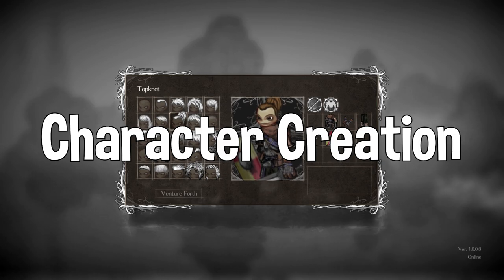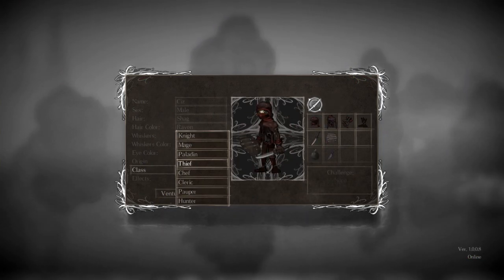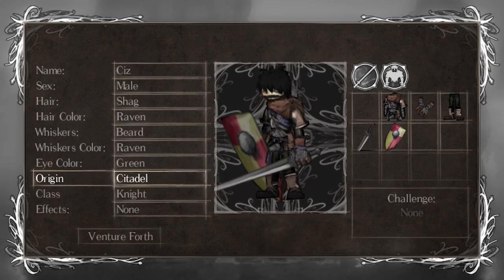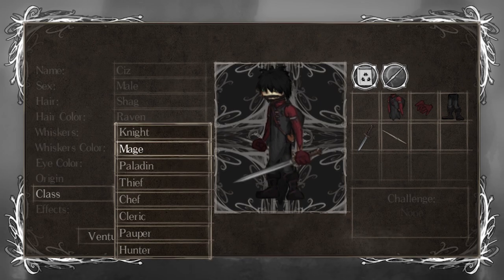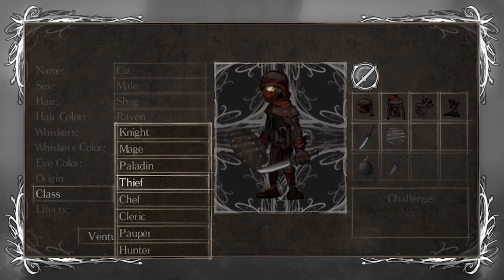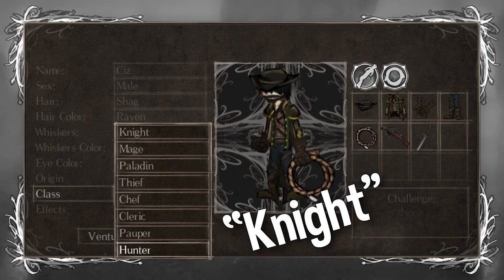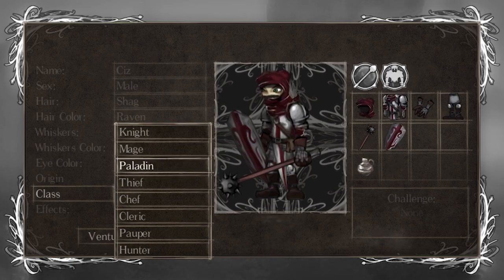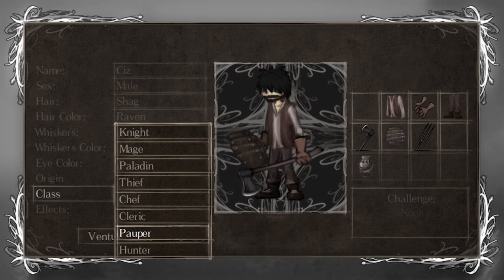Let's start with character creation. At character creation, you'll be asked to choose from a series of starting classes. Although the classes themselves don't really make that much of an impact on your character — it just sets what sort of skills and equipment your character's going to have at the start of the game. Whether you pick warrior or mage, it wouldn't really matter unless you have some sort of build in mind. In both my playthroughs, I started with a pauper class, which is basically a jobless class, having no skills and mediocre equipment.